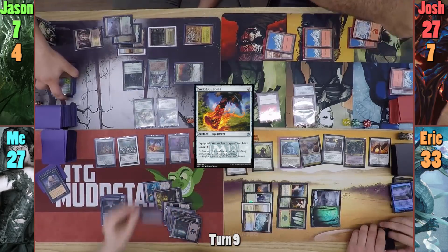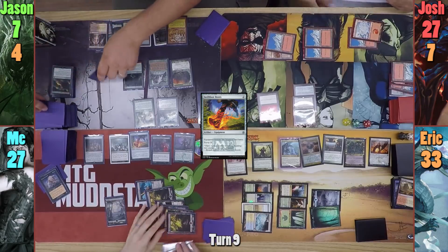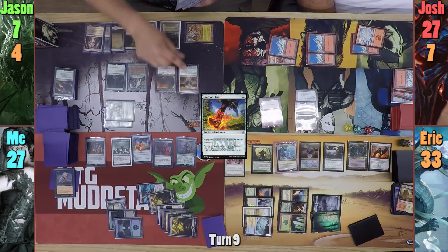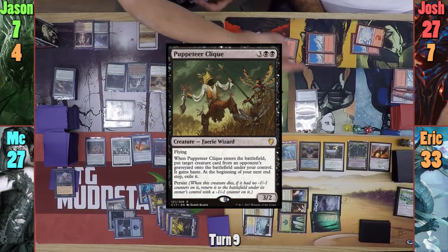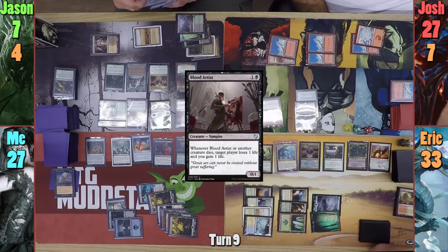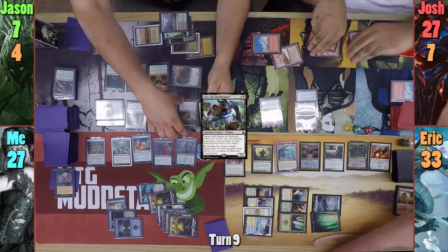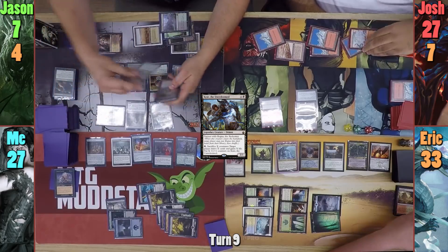I then drop Swiftfoot Boots, milling my opponents for 1 more, and then Phyrexian Reclamation, milling them again. Jason uses his Library trigger, keeping 1 and putting 2 back. He then taps the Eternal Witness, the Cutthroat, and his Cradle to recast Mirari's Wake. Jason then casts Puppeteer Clique to bring back Erik's Wall of Shards. Jason then casts Blood Artist, and uses most of his remaining mana to cast Crash the Unredeemed. He taps Dryad Arbor for black mana, gaining an additional one, and pays 1 black to sacrifice his Eternal Witness, the Wall, and the Puppeteer Clique to Kraj.